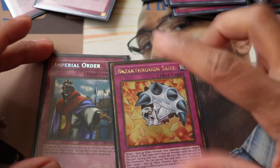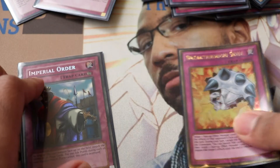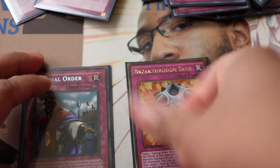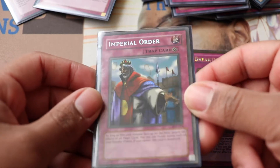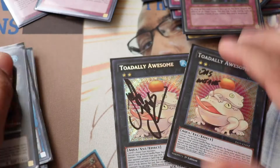Last two trap cards: Breakthrough Skill. You can send it with Mamma Mia and then banish it to target something like Danko so it loses its effect. It overperformed against Sky Strikers — I'd draw into it mid-game, shut down their whole row, they'd activate Engage and I'd just say no, and they'd sit there and cry on the inside.